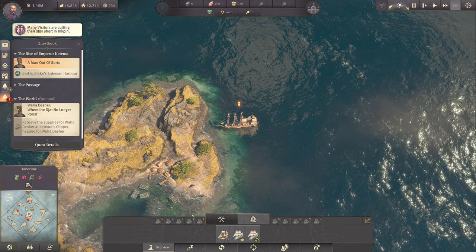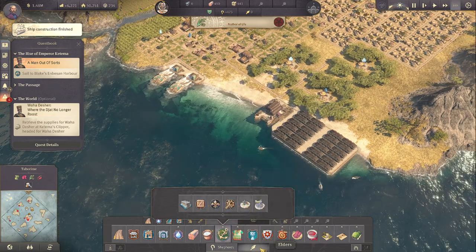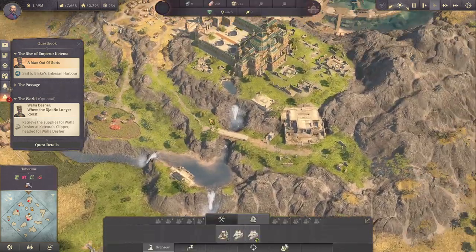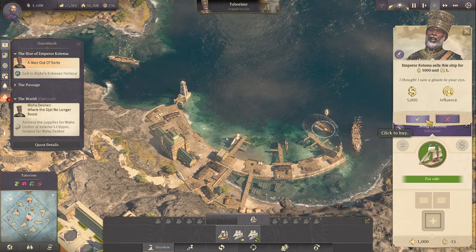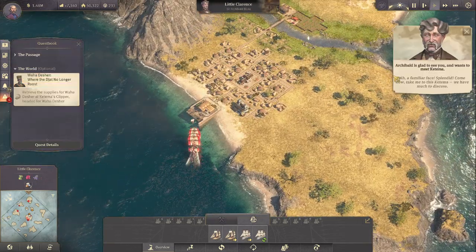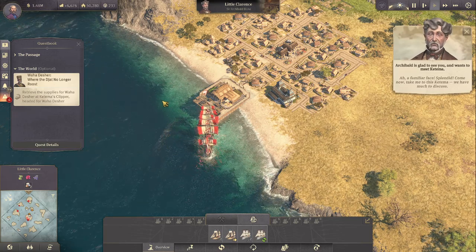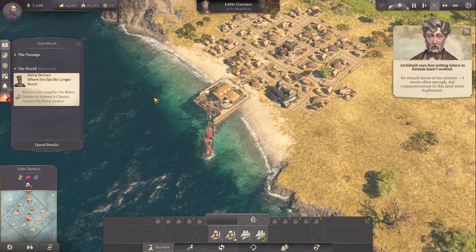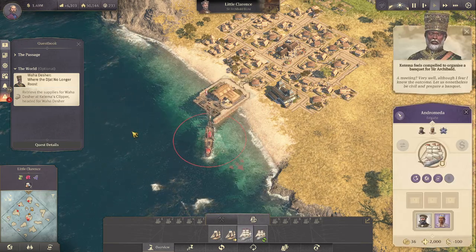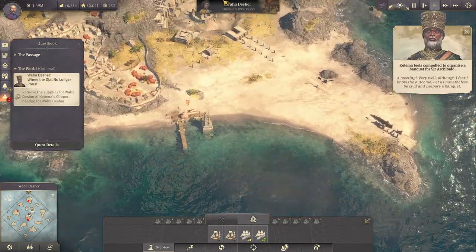We can also send them some clippers - can we actually build a little bit of a shipyard? No we cannot. No ship building in Embesa, but we can buy a ship so we're going to do that. Let's check - has the ship arrived? A familiar face, splendid. Come now, take me to Katima, we have much to discuss. The crown is trying to suppress... and now we're going to go back to Katima. Let us be civil and prepare a banquet.